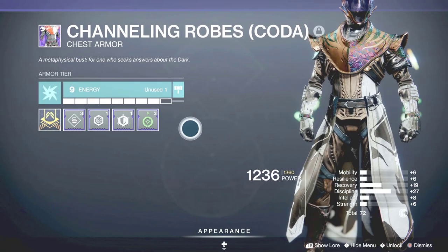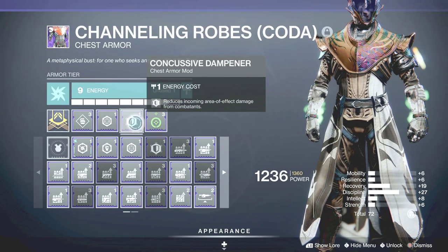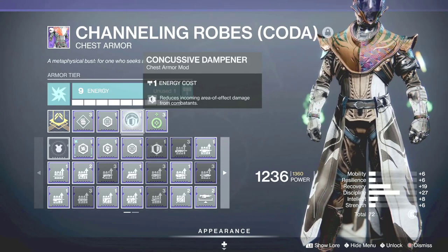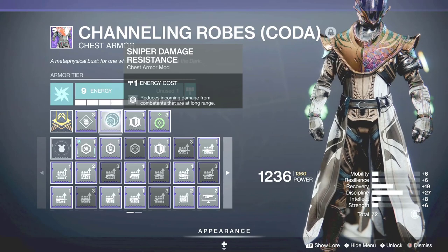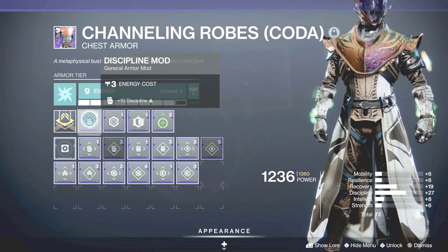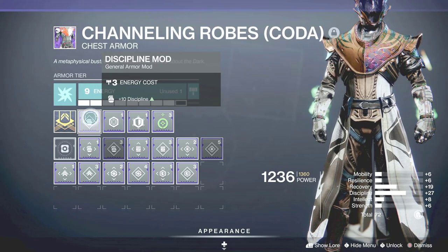Now for the chest piece, I am using Taking Charge. This is by far one of the easiest ways to get Charged with Light in the game, just by picking up orbs. I am also using Concussive Dampener — that's for reducing incoming area-of-effect damage from enemies. And I'm also putting on Sniper Damage Resistance because some enemies from a long distance can hit you, especially when you are doing things like Nightfall, solo lost sector, and stuff like that. I put some Discipline points in there too, but in the new system you can put less so you don't go overboard with 120 Discipline where other stats are lacking.